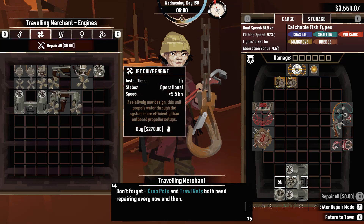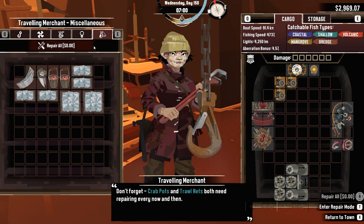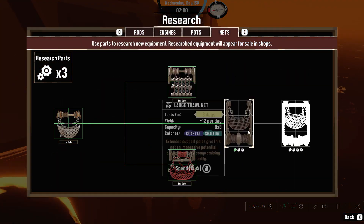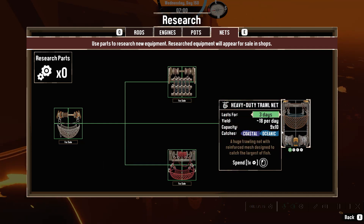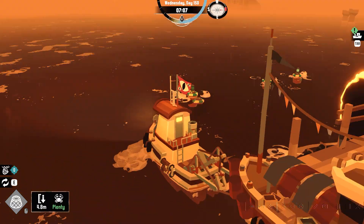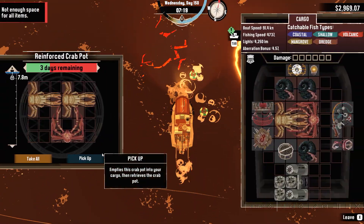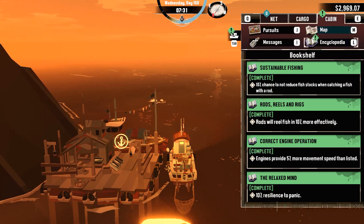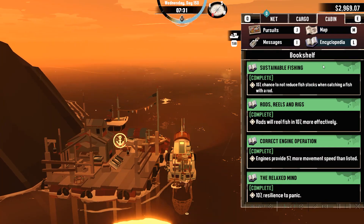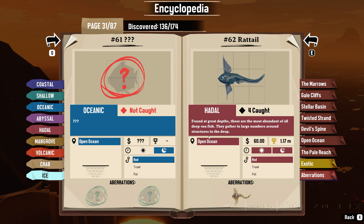Repair all — another jet drive engine. We finish this and start working on this. So this is coastal and oceanic — that'll probably be useful when I'm trolling the open ocean. The area is actually called open ocean, not oceans deep. I thought it was called oceans deep but I was wrong — I'm still going to call it oceans deep though.